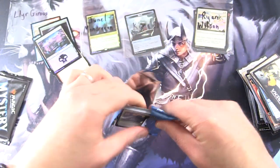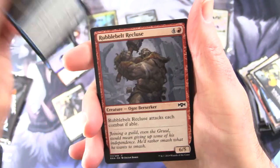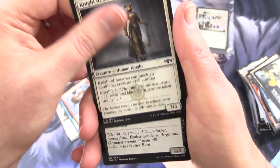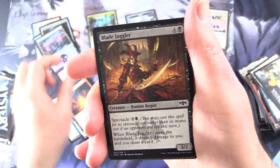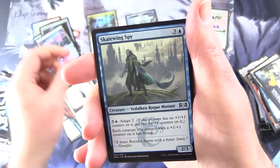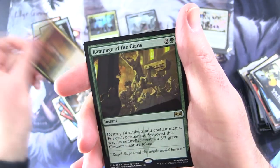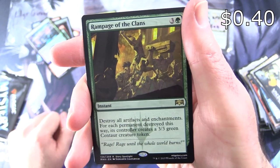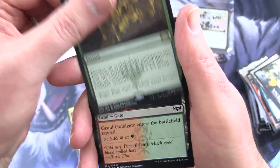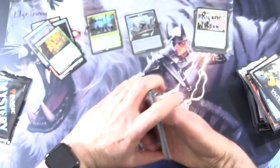Ravnica Allegiance — maybe a Hydroid Krasis would be tasty. We've got the Basilica Vampire, Sage's Row Savant, Rebbec Belt Recluse, Knight of Sorrows, Noxious Groodion, Stony Strength, Lore Mage's Binding, Goblin Gathering, Blade Juggler, Justiciar's Portal, Skatewing Spy for the uncommons, Forbidding Spirit, Cult Guildmage, Jace's Projection. The rare is Rampage of the Clans — Instant for four: destroy all artifacts and enchantments; for each permanent destroyed this way, its controller creates a 3/3 green Centaur creature token. And a Gruul Guildgate and Treasure token.